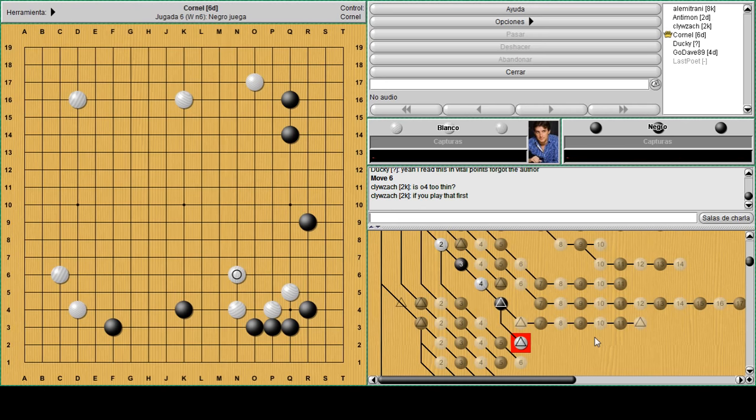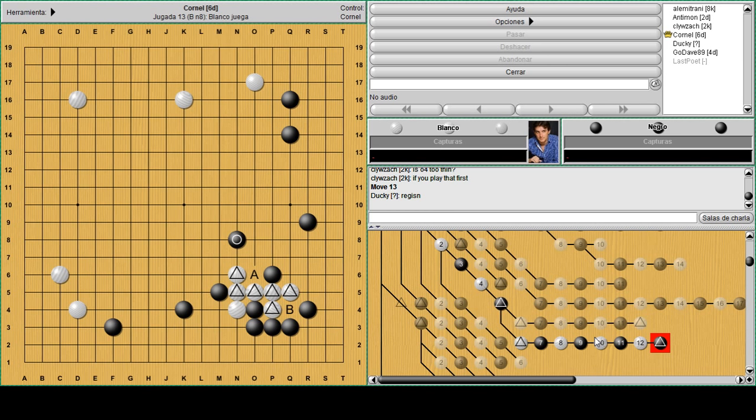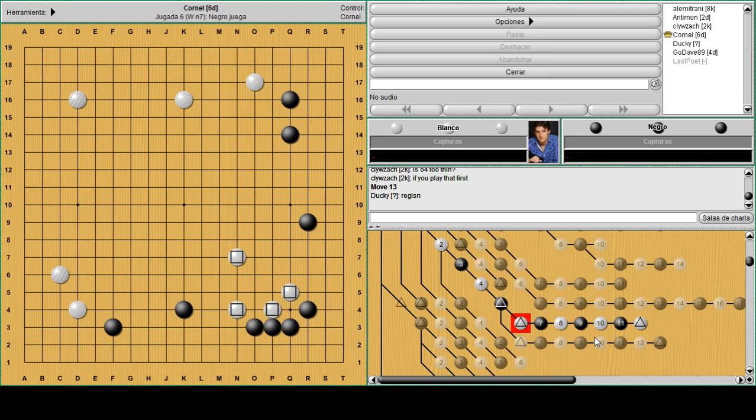Back to this: when playing just a one-space jump, black can push here once, then play a peep like this, and another peep. All of a sudden this group is heavy and you have some empty triangles here and actually another one here. Too many empty triangles - well you don't really need to resign, it's the beginning of the game. But the shape is painful, so it's good to remember the two-space jump.